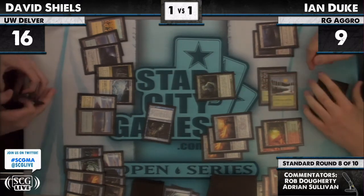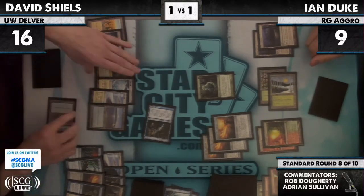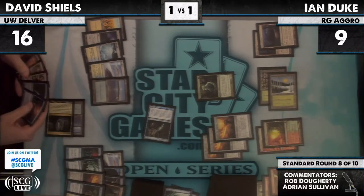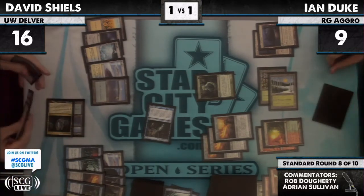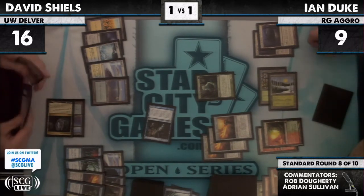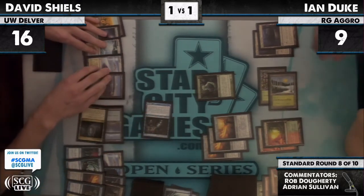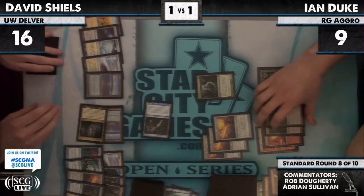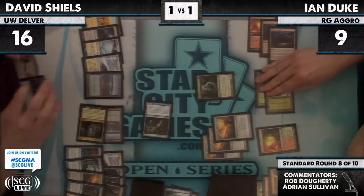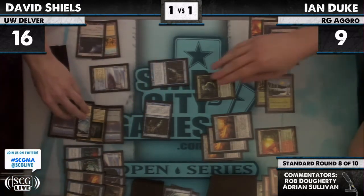There's the Geist again. A leak just to burn up the mana? If Ian does not pay for this, there's no threat in play. If Ian does pay for it, a Restoration Angel Snapcaster Vapor Snag puts Ian at eight. The Snapcaster with the Leap again — Snap Leap. It is not looking good for Ian. So many swords and not a single hit yet with him. There's the Pilgrim, untapped for David Shields.